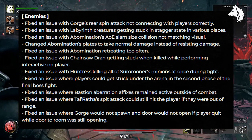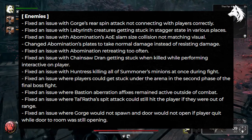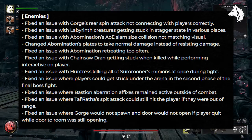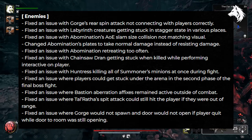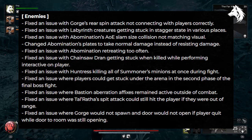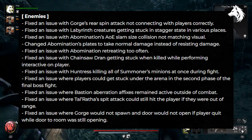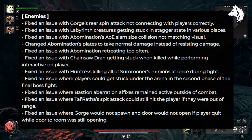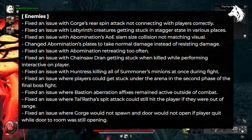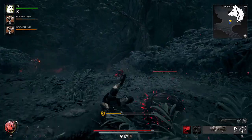Enemies and encounters have also received attention in the update. Issues with Gorge's rear spin attack not properly connecting with players have been addressed. The problem of Labyrinth creatures getting stuck in a stagger state has been fixed. Adjustments have been made to the size collision of Abomination's area-of-attack slam, ensuring it aligns correctly with visual representations. Abomination's plates now take normal damage instead of resisting it, and the issue of Abomination retreating too frequently has been fixed. Various other enemy-related issues such as Chainsaw Dran's behaviour upon death, the Huntress's interaction with Summoner minions, and arena-related problems have also been resolved.